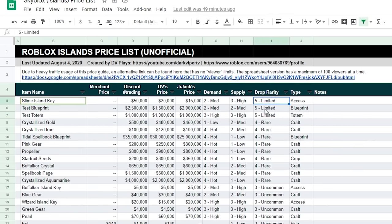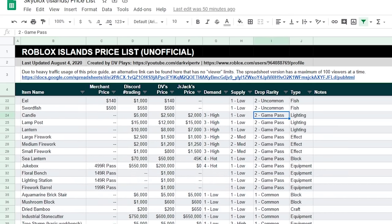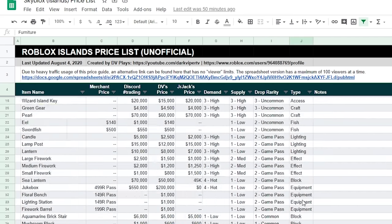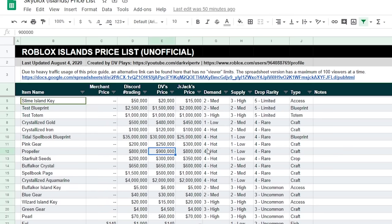Drop rarity indicates how hard something is to get - limited means you can't really get it anymore, rare drops are hard to get, uncommon drops more often, game pass items are labeled as such, and everything craftable from materials is considered common. You can also sort by type: furniture, blocks, blueprints, etc. Generally, if you see a price in the guide, try to buy for less and sell for more - always go in your favor first, then approach the listed price if you get desperate.